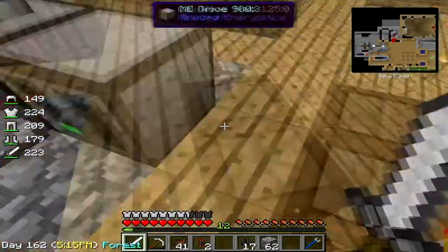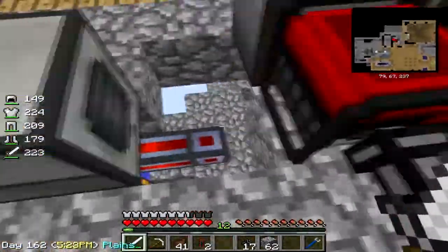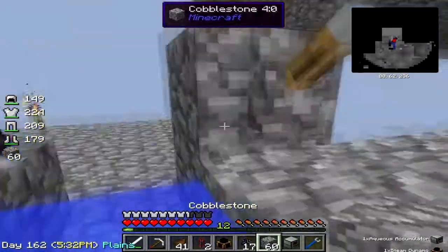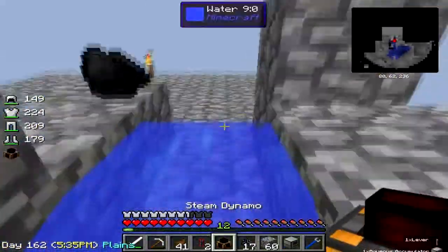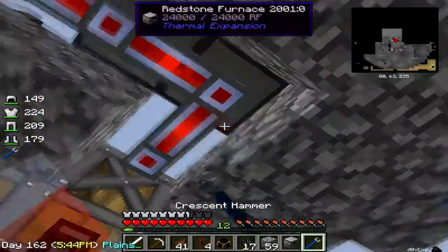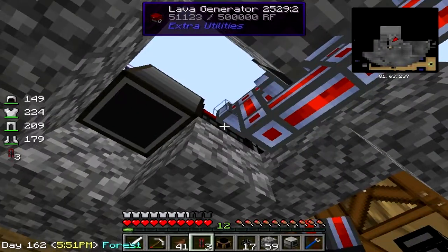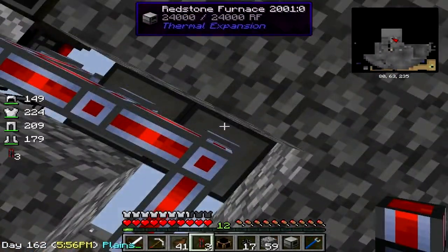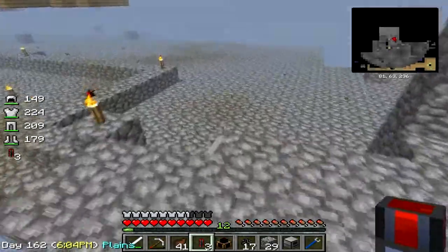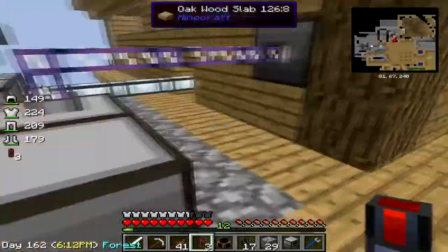I might as well hook the lava generator up to the controller directly. Let me knock out this steam dynamo. Connect it up — bam. I think they'll stay working. Let's check — 239. Yeah, it's just staying, we're good. Now we've got power indefinitely for the farms, the controller, and the drive.